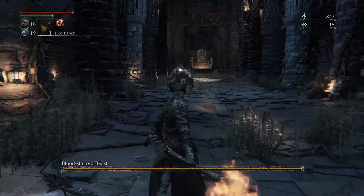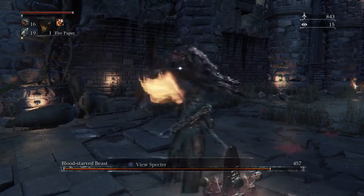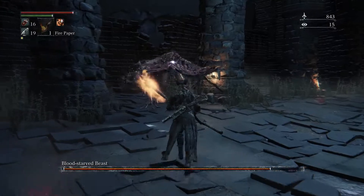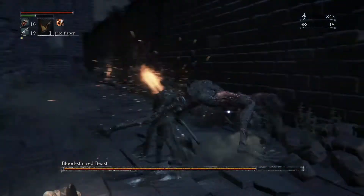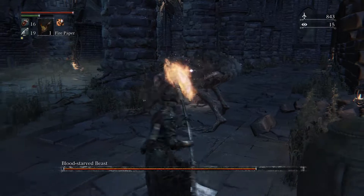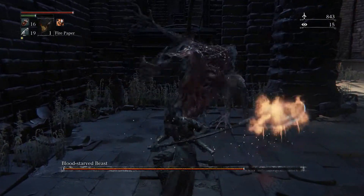I got a couple other pieces of fire paper when I was running around before so I'm going to use those. As you can see, fire just wrecks him. So you got to be really careful to use the fire — careful for that attack, it will like instant kill you. Normally I would say don't fight him with the two-handed version, but the first part is not too difficult.